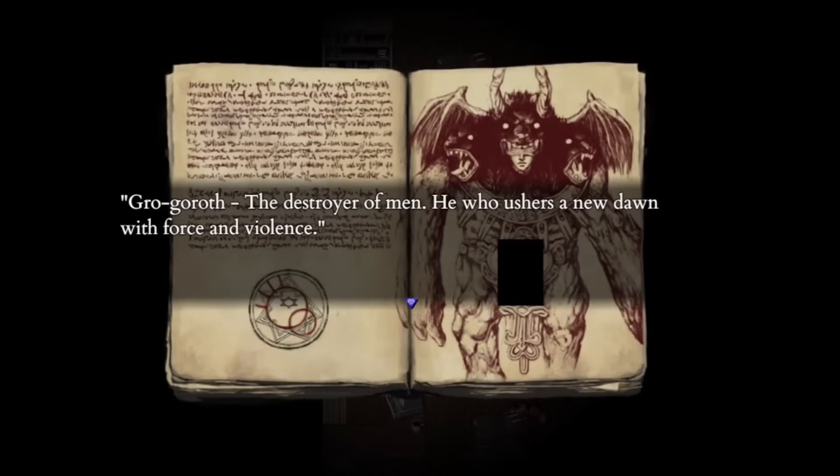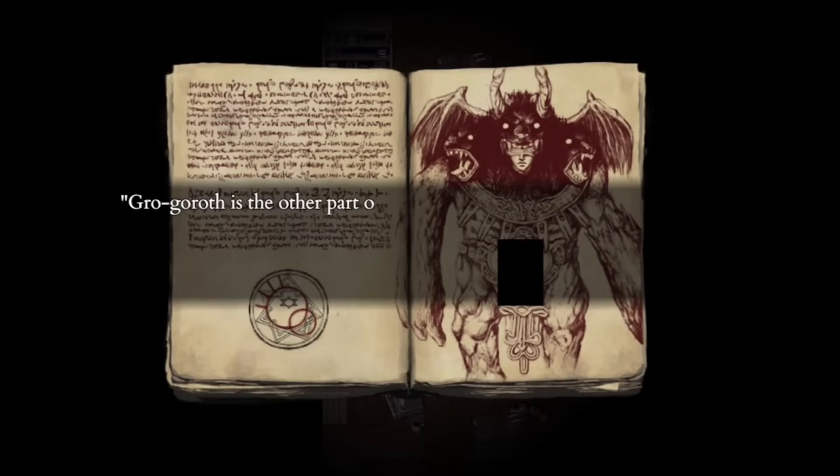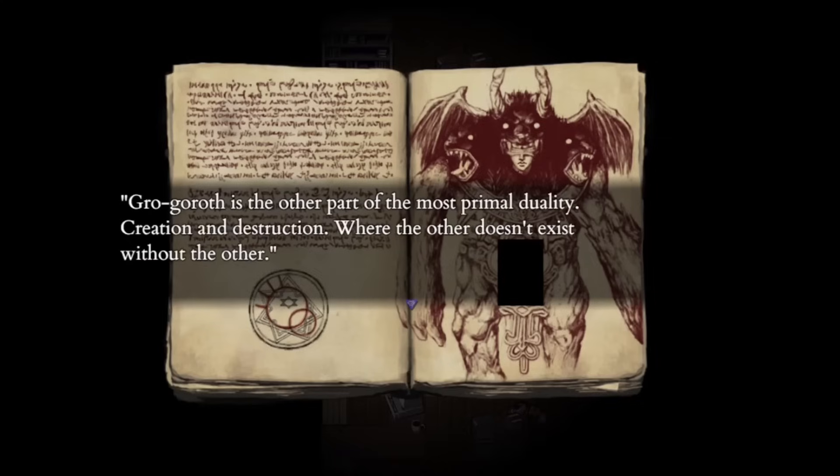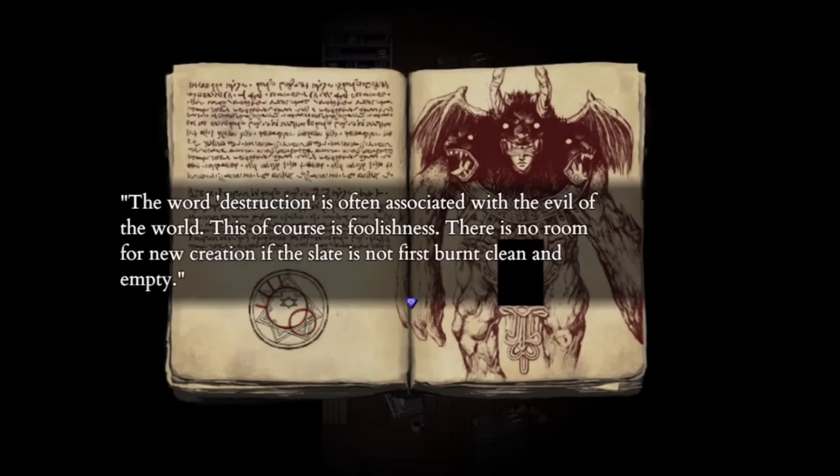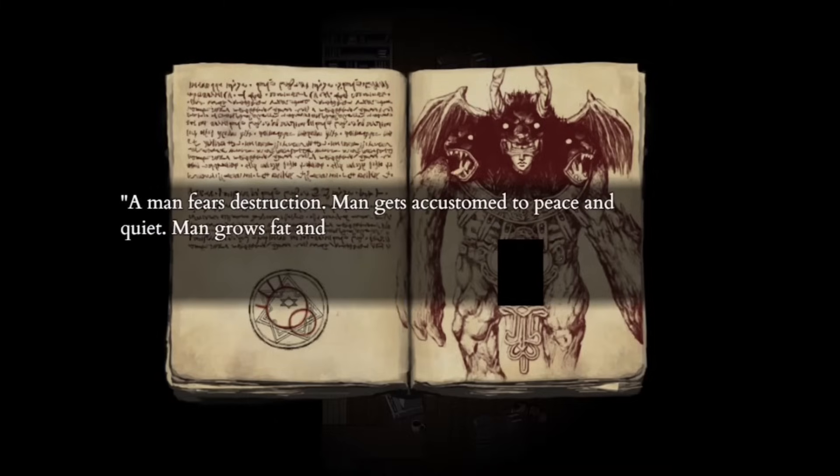The Destroyer of Man and the god of destruction as a whole, Grogoroth ushers a new dawn with force and violence. While Sylvian was creation, Grogoroth is destruction or death. Sylvian and Grogoroth represent the cycle of life and death and the idea of the forest fire — while destructive, it is necessary to bring new life and restart the cycle. His skin bible hints that he is the god of chaos and change.